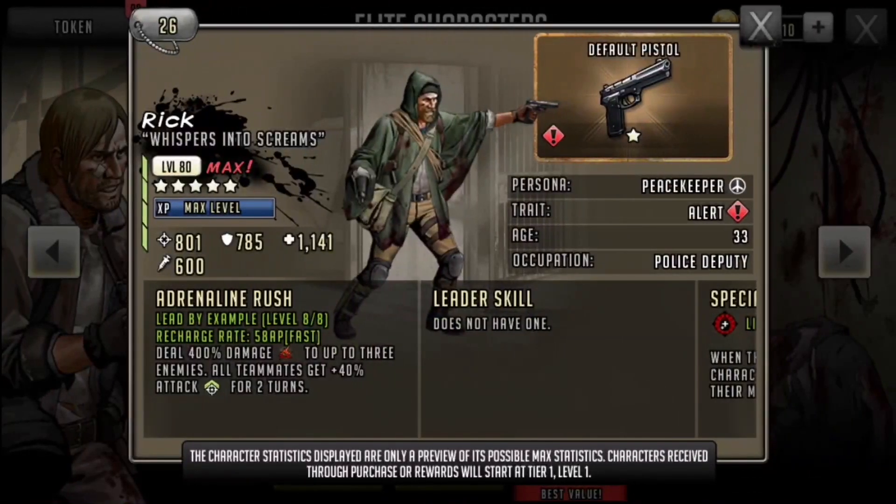He has a recharge rate of 58 AP — so not even 56, it's 58, so thank you for that Scopely. His adrenaline rush deals 400 damage to up to three enemies, and all teammates get 40 attack for two turns. It's not the worst adrenaline rush in the world, especially for an alert character. He does pack a punch to three enemies and gives all your teammates 40 attack for two turns, so maybe you can incorporate him into an offense.